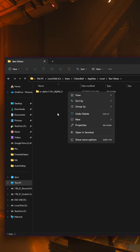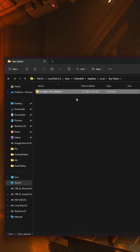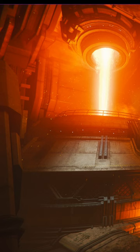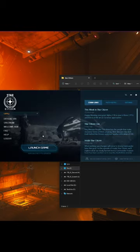In the folder you'll see one or more folders depending on if you play both the live and PTU versions of the game, but basically just go ahead and delete anything you see. This will not get rid of anything else except your shader cache, so rest assured that all your keybinds and other settings are safe.